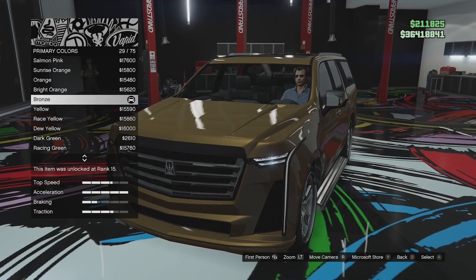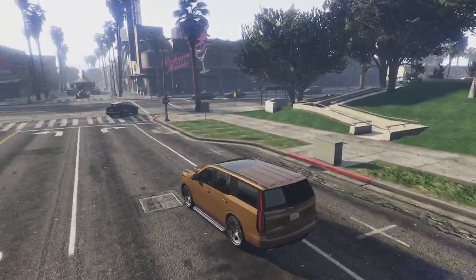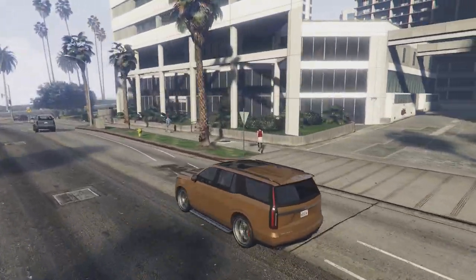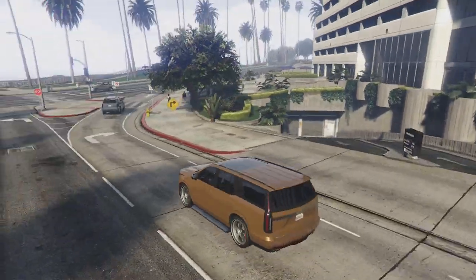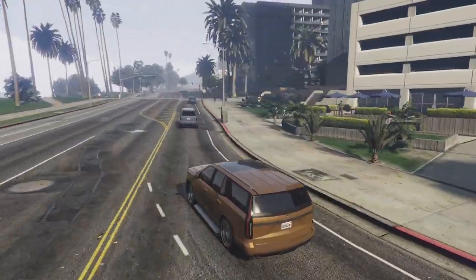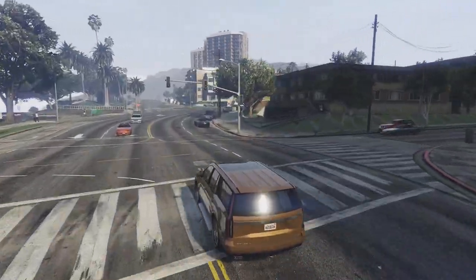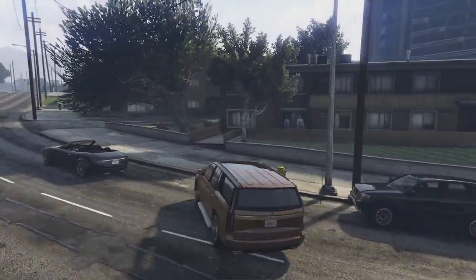We're outside now in the new Cavalcade - our gold colored Cavalcade. It looks a bit more brown than it did inside but I think it looks pretty good. With the running boards, chrome wheels, chrome strips, all the chrome and gold, it does look sort of high-end if you're into that sort of thing. Let's pull over here and have a look at what it looks like with the doors open.